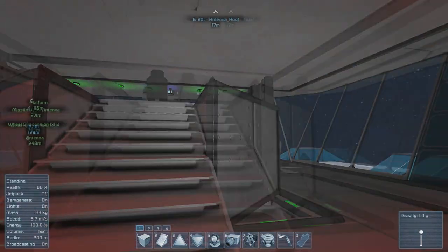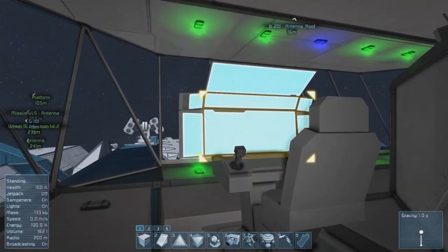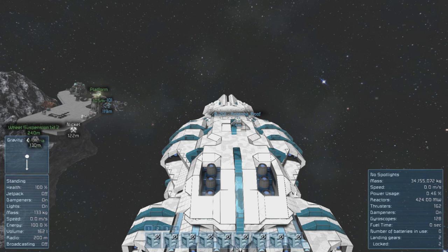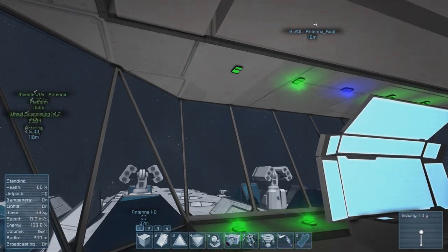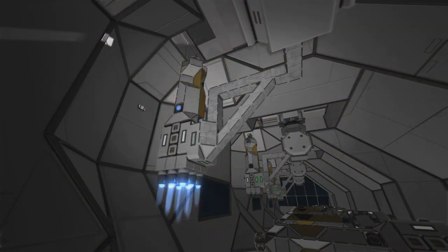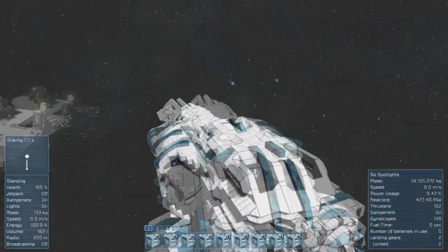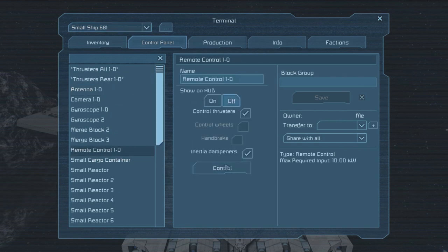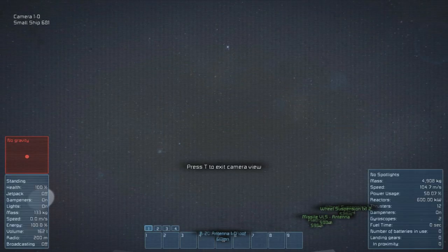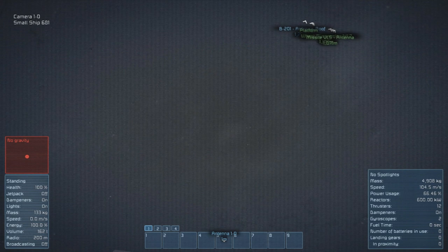Now onto the missile system itself. It's based on VLS — vertical launch system — which is found on present-day warships. In the gunner seat, you hit one on the hotkey: the hatch opens to launch the missile in Missile Bay 1. That light will flash to signify Missile Bay 1's launch, and turn off once the missile has launched. You can then take control of the missile with the remote. The hatch will soon close afterwards — all of this from one button.